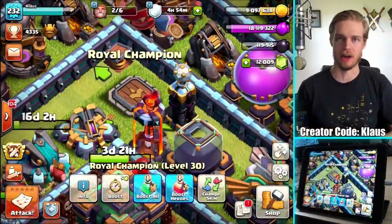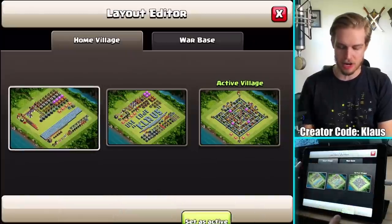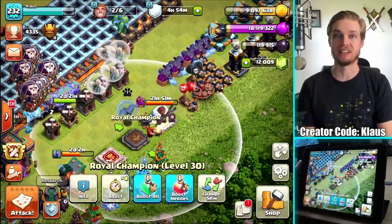Bam! There we go. I accidentally missed the button with my one finger, so I had to use the other finger. But there we go - Royal Champion is done. If I go into my progress base, I can actually grab the altar and move it across because it is now 100% done. Look at that Royal Champion - no upgrade button left. That's super exciting.